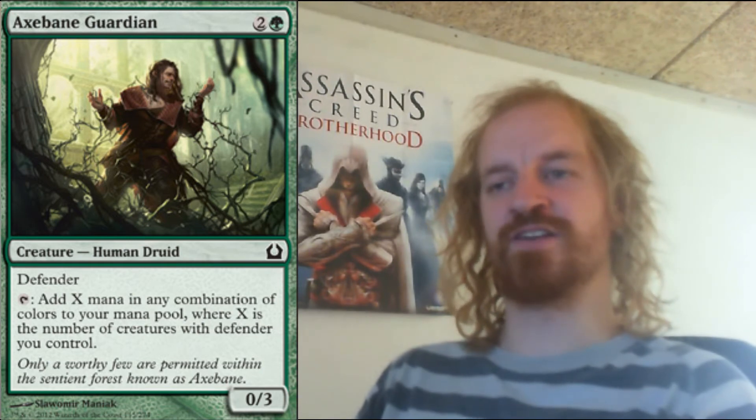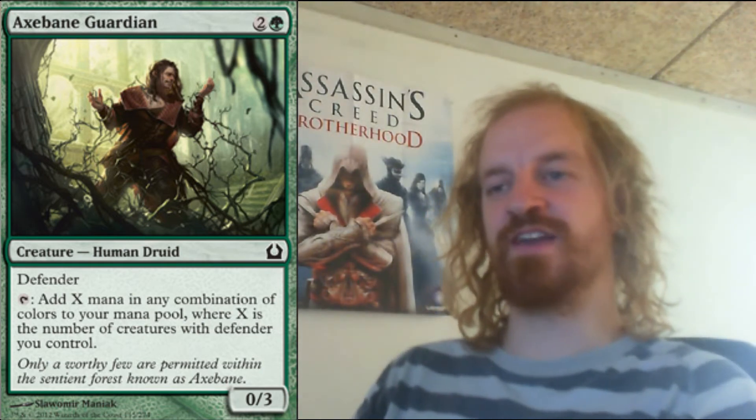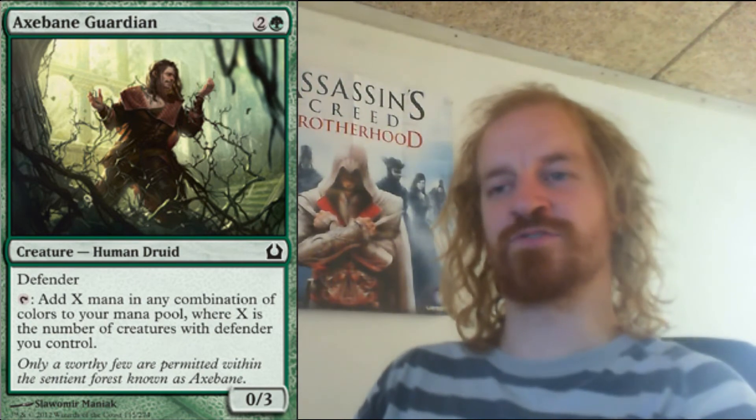Gatecreeper Vine is a green human druid creature which costs you 3 mana to cast. It's a 0/3 defender. You can tap this creature to add X mana in any combination of colors to your mana pool, where X is the number of defenders you control.